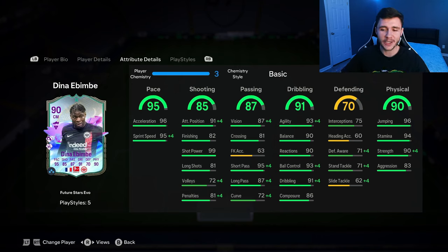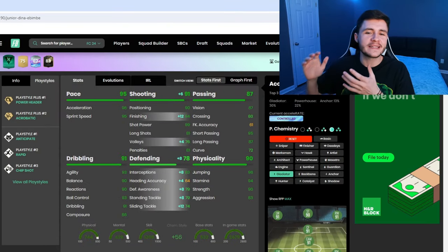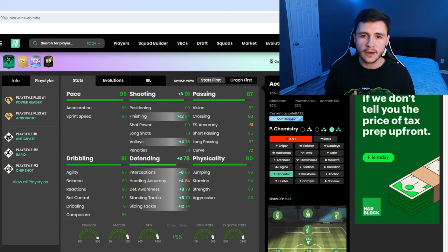Last but not least, a huge part to his game: 90 physical for the card — 96 jumping, 94 stamina, 90 strength and 83 aggression. I think he's going to be an absolute tank in the middle. If we jump on over to Footbend, we can see that Ibembe does have five different play styles. He has the power header and acrobatic play style plus, and then he does also have anticipate, rapid, and chip shot. So nothing too crazy when it comes to his play styles.